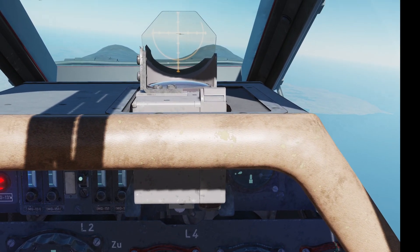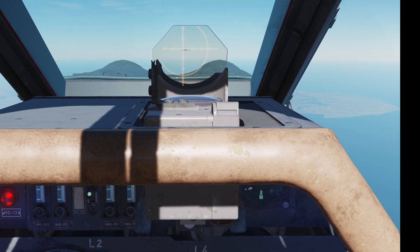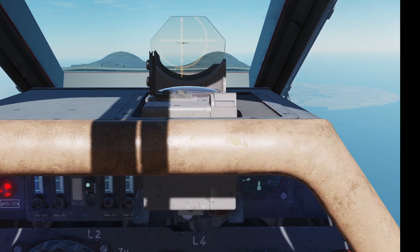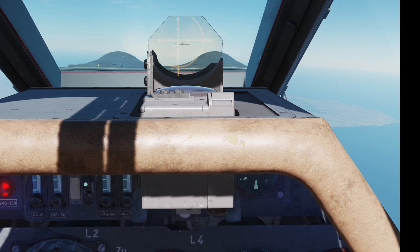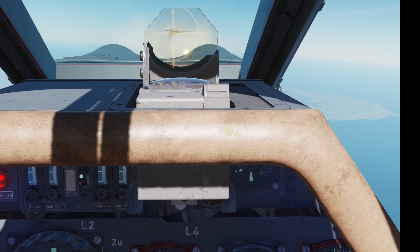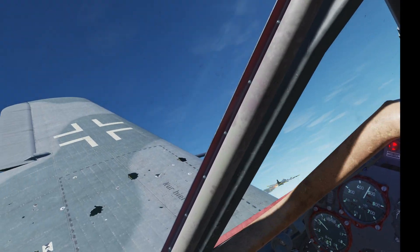This is a demonstration of the zombie bomber problem in DCS. This occurs when you attack a bomber, get an engine fire happening, the crew bails out, and then the aircraft just seems to become a zombie. It'll go round and round at altitude and it's actually impossible to destroy it. Here's a demonstration of that happening.